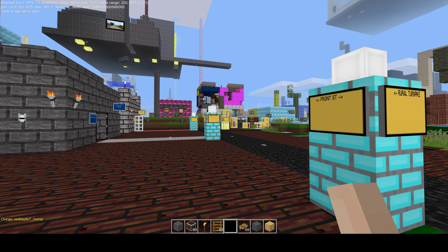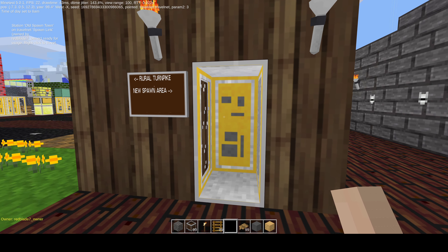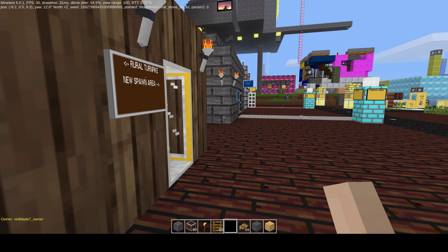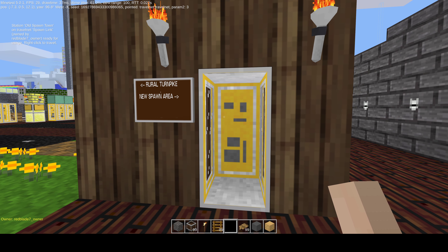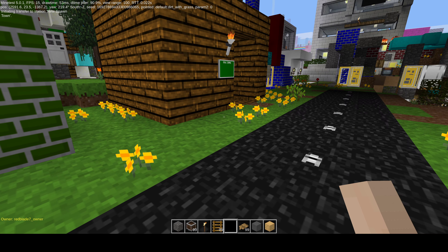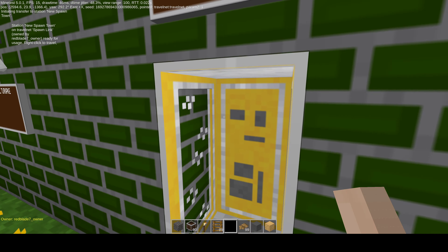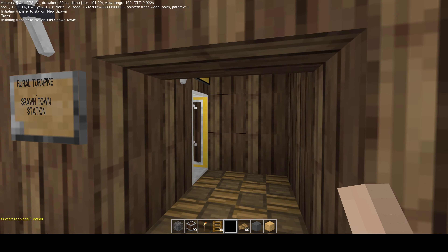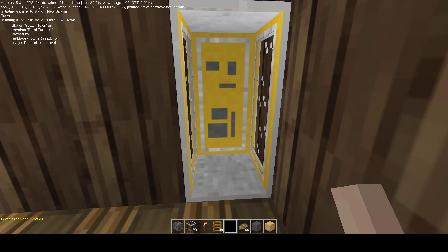There are several turnpikes on this server. First, there's the turnpike that goes between the new spawn area made several years later. You'll see that now — this is the new spawn area. This one is the old spawn area from back in 2016. There's the rural turnpike — that's the turnpike that goes into the woods.